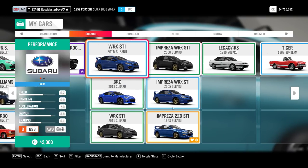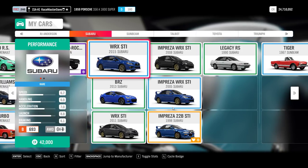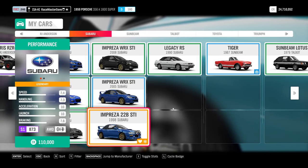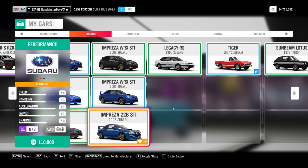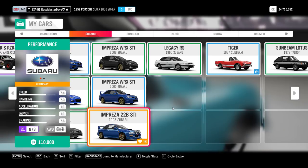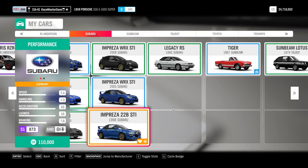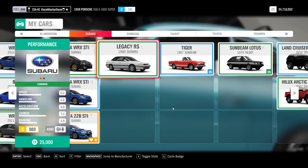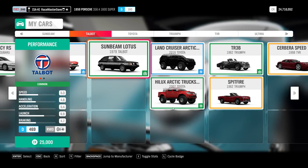The 2015, 2008, 2011, and 2005 Subarus are in the auto show and wheel spins. The BRZ and Legacy as well. The 22B STi is a barn find, which I've completely maxed out - it's at S1 873 and is not bad at all. It comes with winter tires, meaning the offroad tires in winter season will turn into winter tires. If you have race tires on, you won't see it - go to the tune shop and put offroad tires on. If you downloaded a tune, though, you can't change the tires, which is why you should make your own tunes.